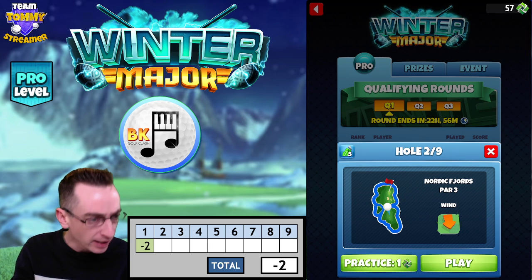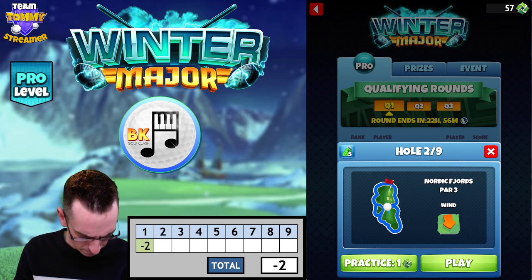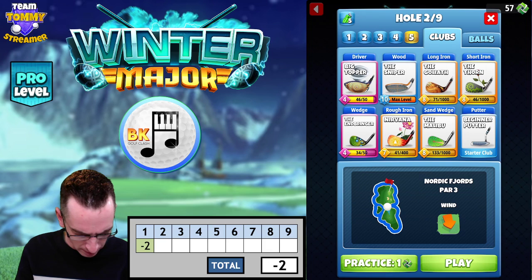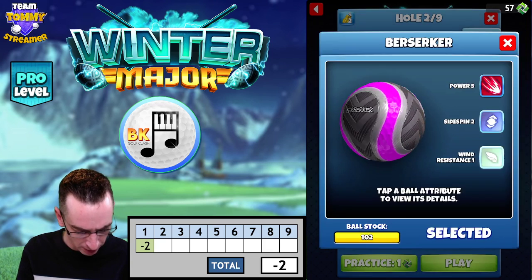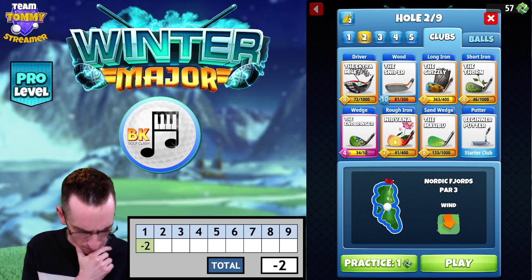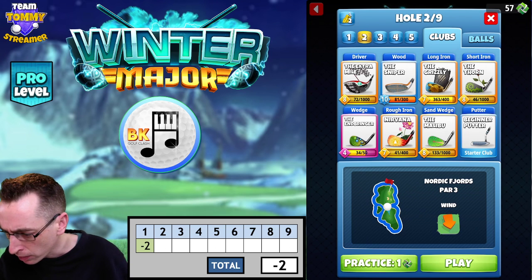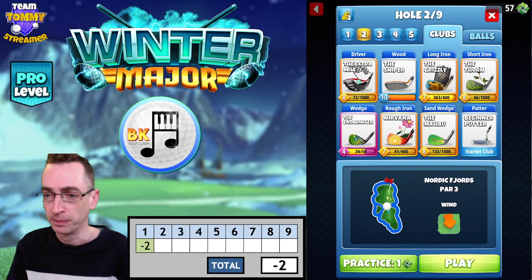Okay, headwind on the second hole. Let's see what we have here. Going to start with a Power Five ball to find our position, which is a very good thing to do on this hole, then switch to a Navigator. Let's do some numbers — might play one-on-one, might play a bit over one-on-one. Let's have a look. Okay, hole number two!